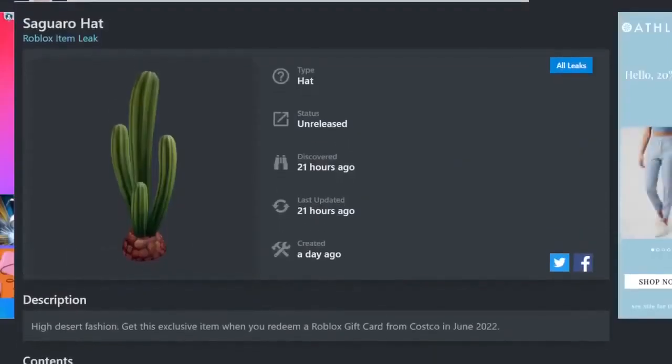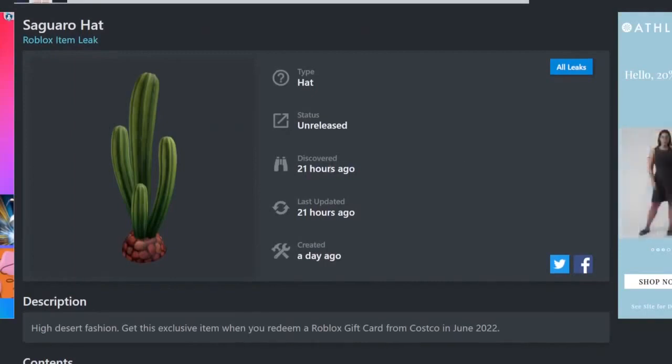Right over here we have the Saguaro Head — I'm not sure if I'm saying that right, but I think it looks pretty nice. It's a nice looking cactus plant that goes on top of the head. There are a lot of different tall accessories from this month, so if that interests you, this is definitely the month for you. This one is from Costco, so if you're there you can pick this one up.